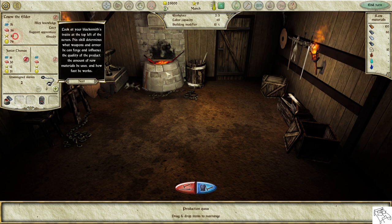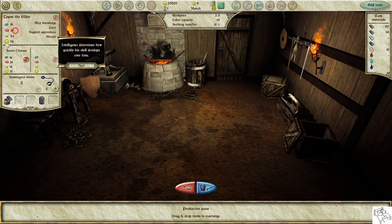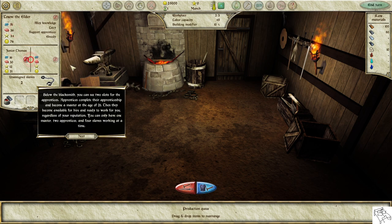Look at your blacksmith's traits at the top left of the screen. His skill determines what weapons and armor he can forge and influences the quality of the product, the amount of raw materials used, and how fast he works. Intelligence determines how quickly his skill develops over time. Below the blacksmith, you can see two slots for the apprentices.